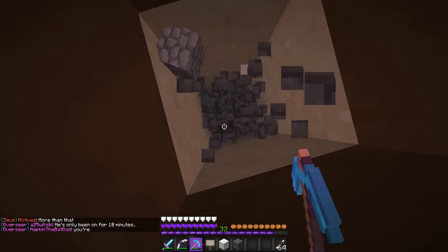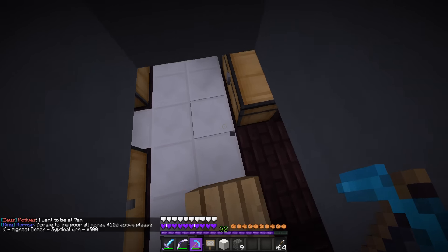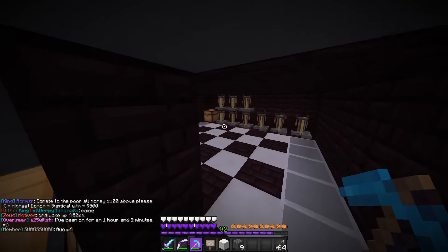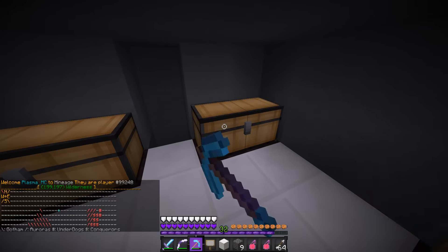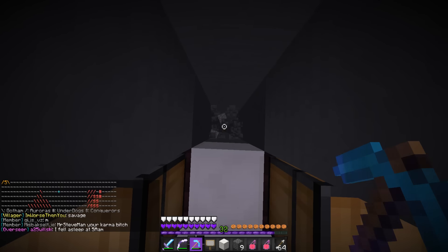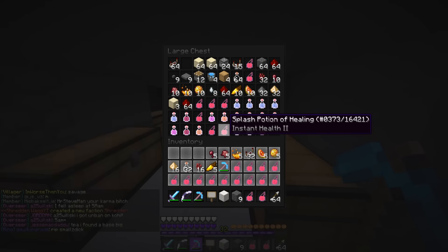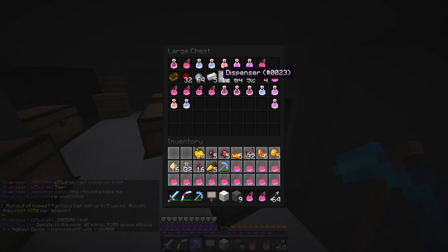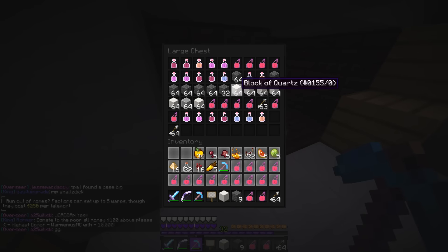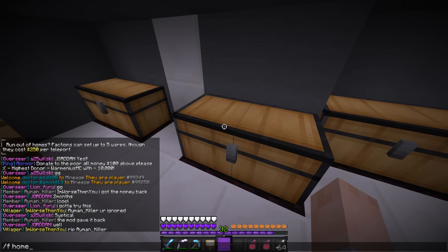Mining down here — there's more cobblestone. It looks like there could be something down here. There's quartz and another brick. What's down here? We got some potion brewing stands over here. There's instant potions in here. And what's over here? Golden apples! And there's just a bunch of potions — this might just be a potion brewing place. I should probably come and get this. Let me go F home and then I'll bring all this stuff over.